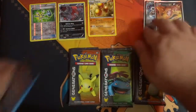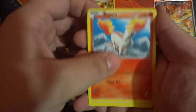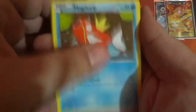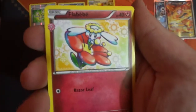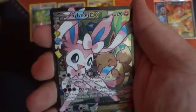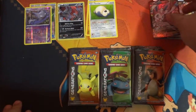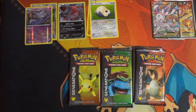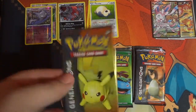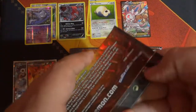EXs will go where Blastoise and Charizard are. Blastoise last pack, here we go. We got a Bunnelby to start us off, Magikarp, Fairy Energy, Doduo, Togepi, Crushing Hammer, Pokeball, Reverse Holo Haunter, another Sylveon EX, and a non-holo Snorlax. We got an EX! Mike and I always say we want to have at least one EX per video, so we'll be happy. Sylveon is our first EX.